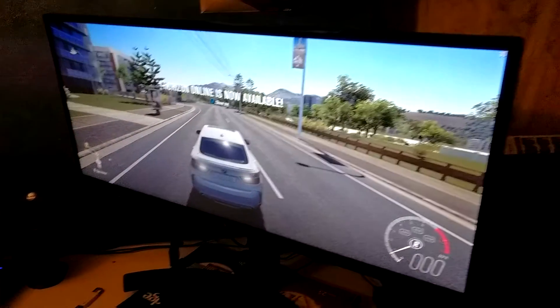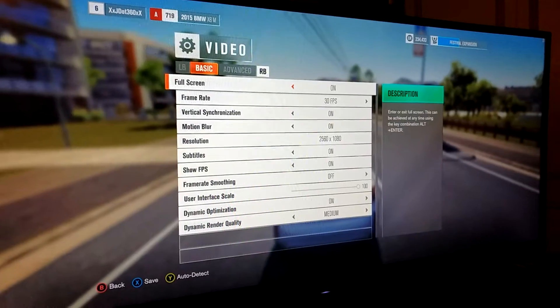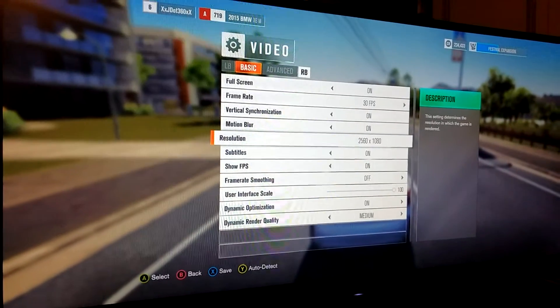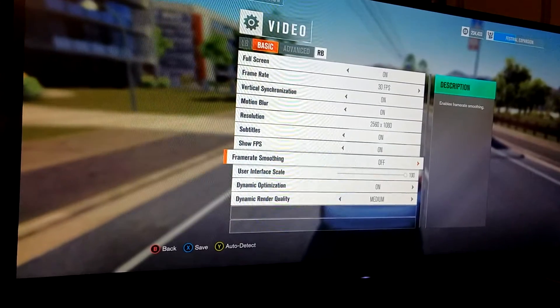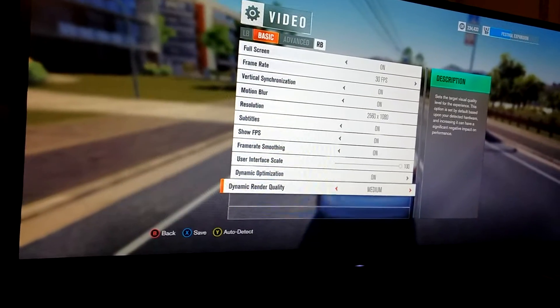Is there something I'm missing? I'm going to show you the settings I've got on at the moment. I've got fullscreen on, 30 frames per second on, vehicle sync on, motion blur on, resolution 1920x1080. Frame rate smoothing is off — maybe I'll put that on and see if that makes any difference. Dynamic optimization and something render off — let's see if anything different happens with that framerate.